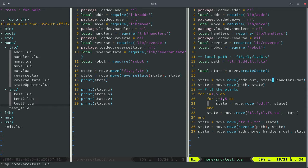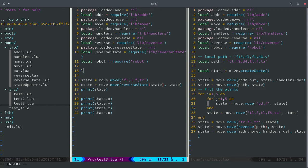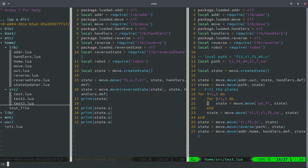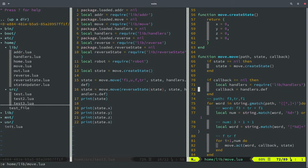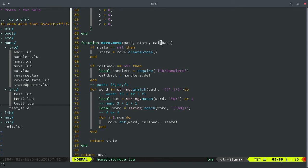For it to break blocks it has to have the handlers. That's easy to add - we just have to create an empty state and pass the default handler there. Looking at the move function: it optionally gets a callback as its input and a state. If the state is nil it will create the state for us, and if the callback is nil it will use the default handler.